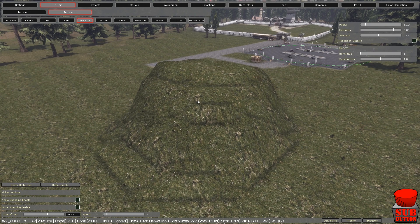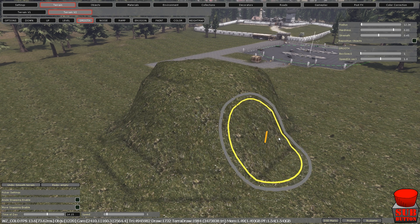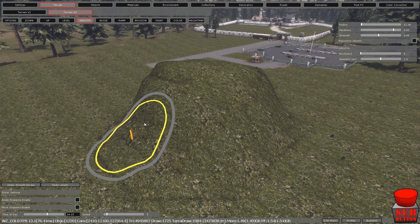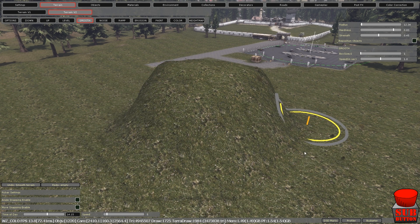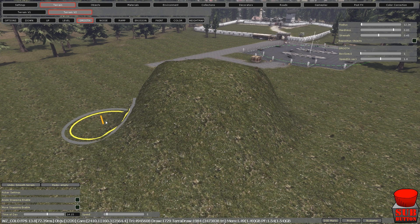If you go to smooth, change the size of it again. I like to work with a smaller circle — feel like you can get more accuracy from it. Now when you're walking up that as your character it'll just be like a normal hill; you won't be rigid or getting stuck in it. When you get your head around this, it makes you wonder why there are so many glitches in the game.